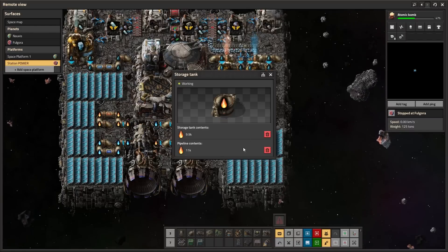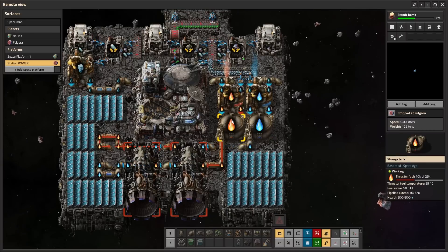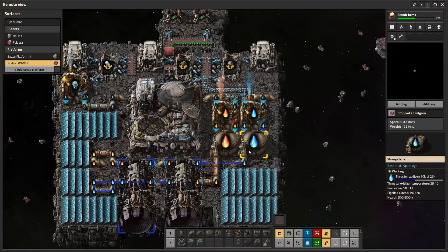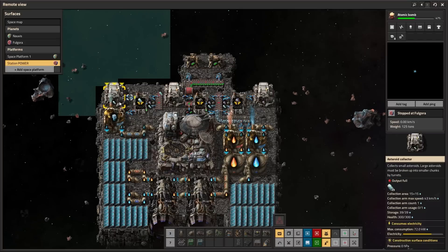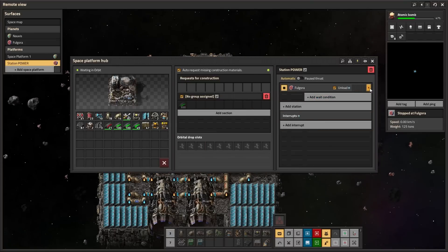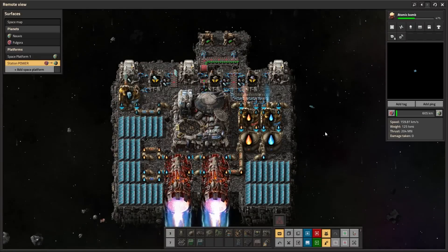In terms of fuel, it was continuously producing the entire trip while shooting down asteroids and collecting. Based on my one fuel producer, it looks like I used about half a storage tank to get here. I recommend leaving a planet with full storage tanks of fuel. Once you're here you can obviously land and explore, but you can also make it back safely.